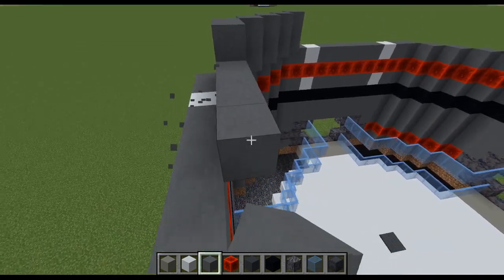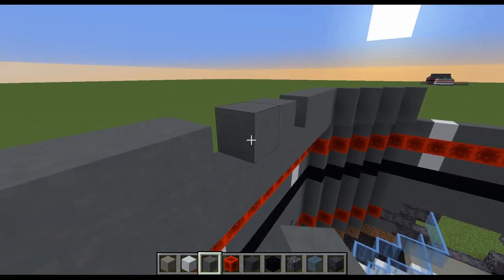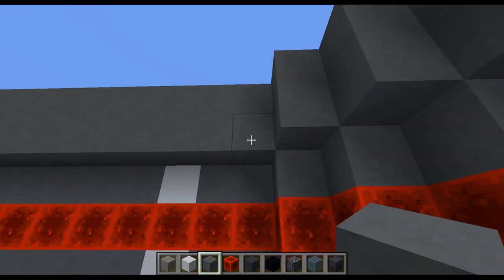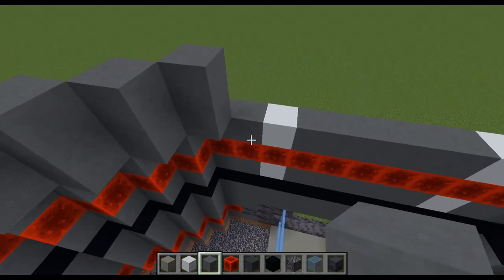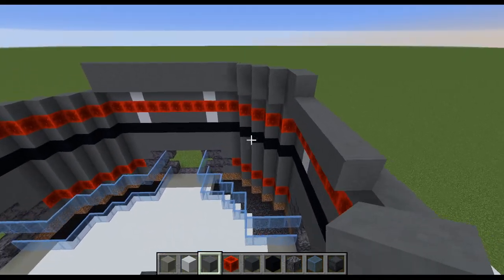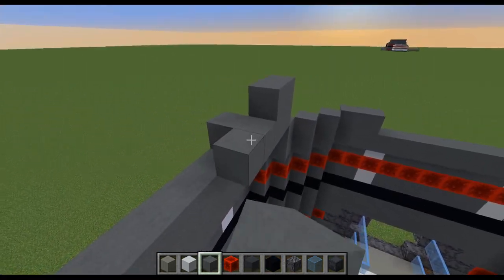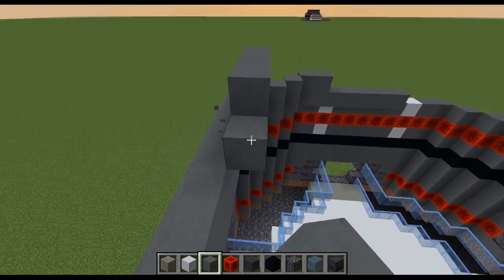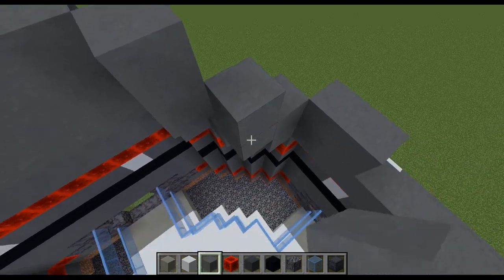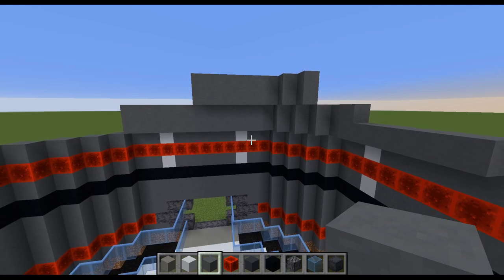Then we're going to go diagonally inwards for the next two rows of just plain cyan terracotta. And then there'll be another two rows of the same thing, but diagonally inwards by one more. If you don't know what I mean by diagonally inwards — we've gone inwards towards the center of the build, diagonally upwards, and that's going to go on for two rows. Then above this, another two rows of the same thing but diagonally one more towards the center. That'll leave the corners like that.